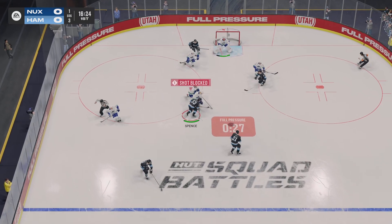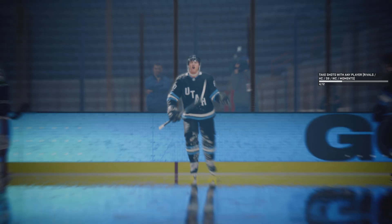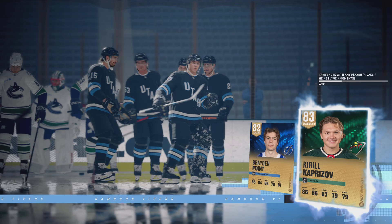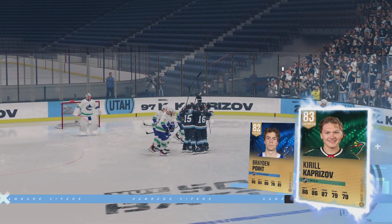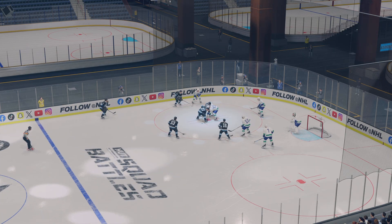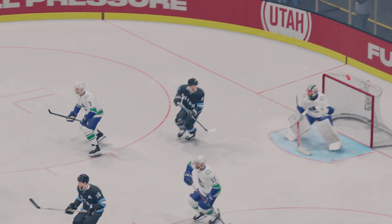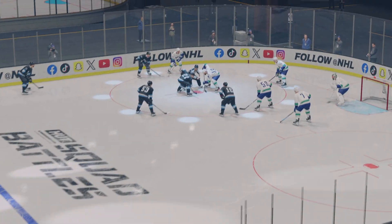Ovechkin wins the draw in the offensive zone. Ovechkin's got it — and they are on the board quickly in this one! That's because they were ready — the first five strides right from puck drop were urgent. You're aggressive and urgent on the puck to find a way to put it in. Looking at it, it's redirected — beautiful timing, getting hands away from the body to get it to go the opposite direction of the goaltender.